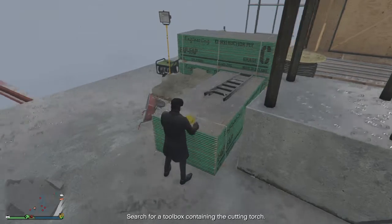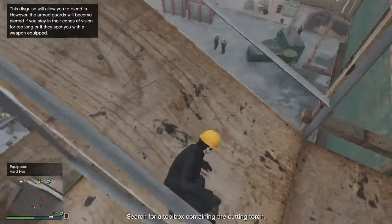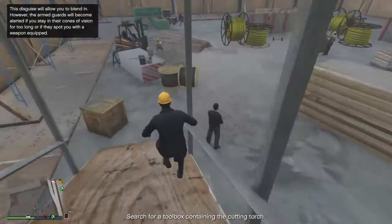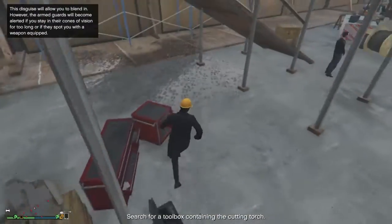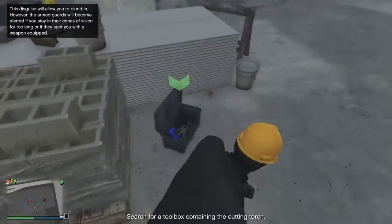Once you have the helmet on, you don't need to worry about being seen by the guards. The only thing I would watch out for, if I were you, would be falling off the building itself. It is very high up in the air, and when you do finally get to the ground, it will be a very slow time getting all the way back up here — even if you use a Buzzard or something, it'll still take you a while.